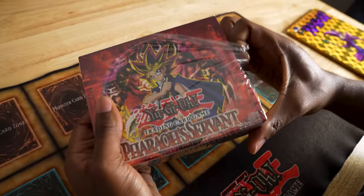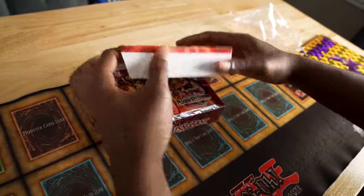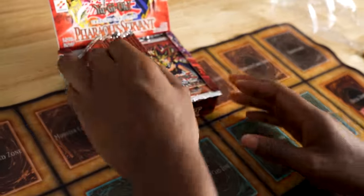Let the hunt begin! I'm about to pop open this Pharaoh's Servant. I've opened pretty well so far in the series — I always pull from the left side of the box — and I'm going to keep with that.